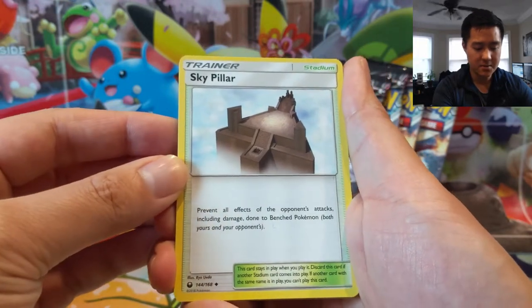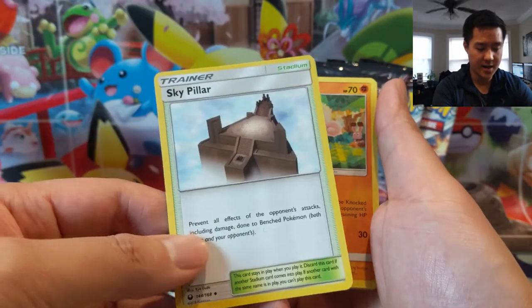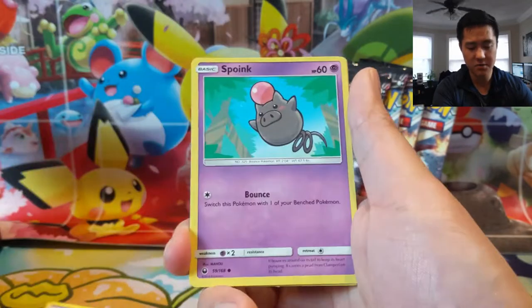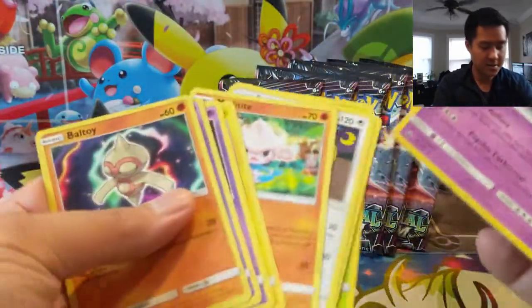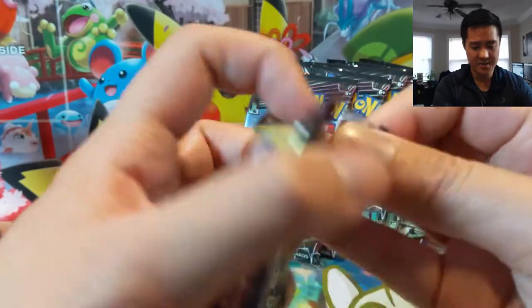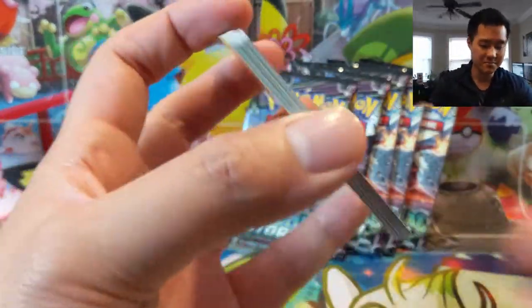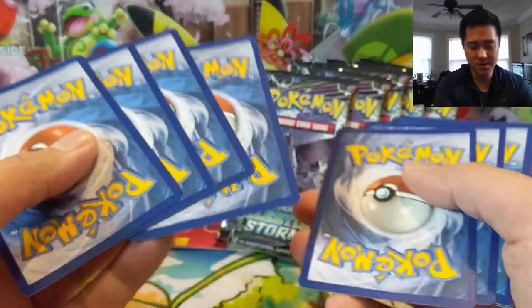Sky Pillar — I've seen people use this actually. Prevent all effects of your opponent's attacks, including damage, done to benched Pokemon. Kind of like a stadium version of bench-protection Mew. But yeah, maybe we'll find some useful cards in here that we kind of forgot about. Oftentimes there are some staples that — to be honest — I kind of forgot what set they came from, just because I had my playset, or had proxies, or in PTCGO I just happened to have them. But yeah, maybe we'll find some staples and hopefully get some cool power cards.